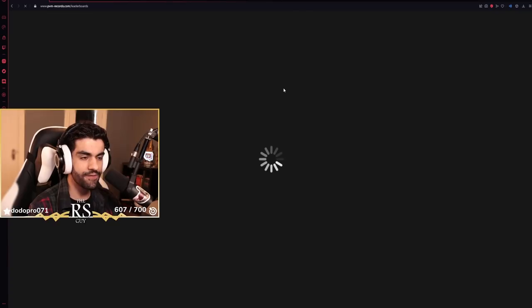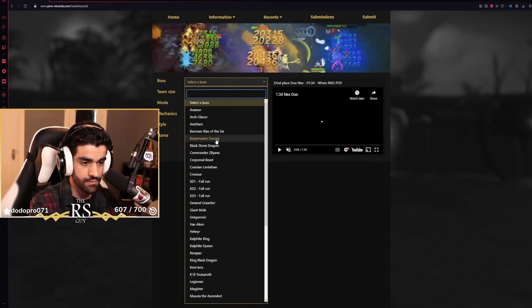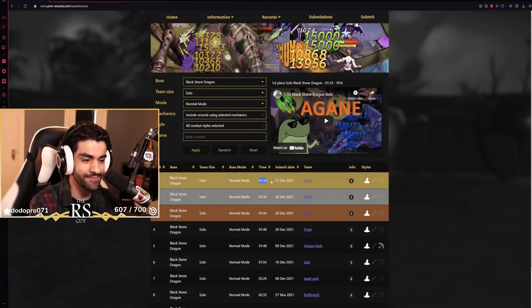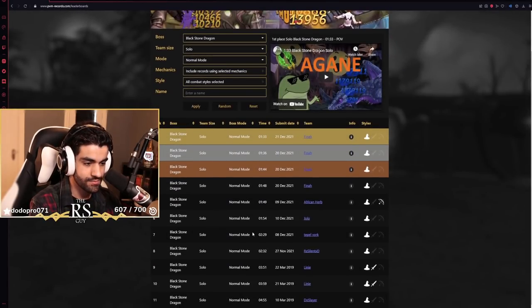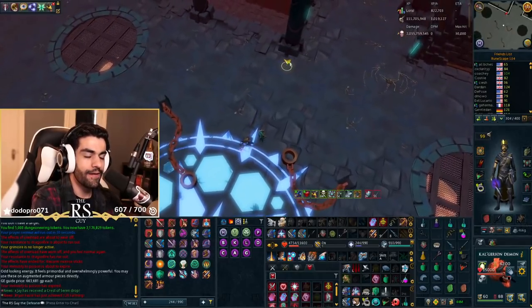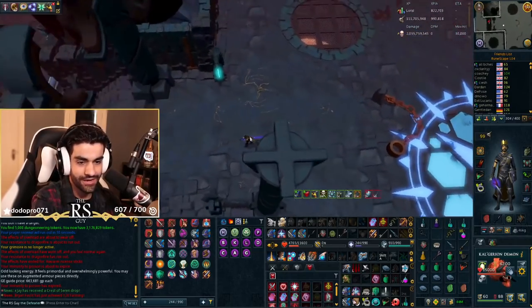Let's check the PvM record sheet and see what the record is. I'm guessing someone's got like a 130 — that would be my guess. If I've got a 212, someone's probably got a 130. Blackstone Dragon solo... yeah, 130 makes sense. We'll take it — one of the faster kills submitted to the sheet. I will say, unlike the ambi skip that took a lot of timing, that actually felt like you could do it consistently. If I was doing an ED2 hour on a task, I would definitely do that every time.